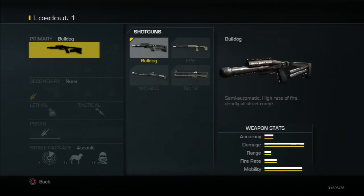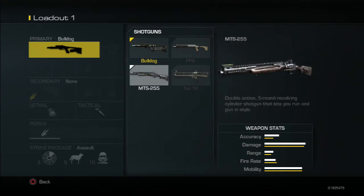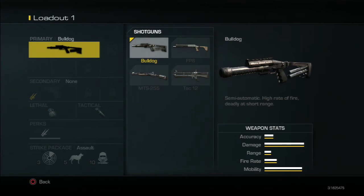Moving on to the shotguns, we've got the Bulldog, which is the semi-auto — one of the two semi-autos. It's probably got the highest rate of fire out of the semi-autos. However, compared to the other semi-auto, it's not nearly as good. It's much more inconsistent when it comes to damage. Usually the range drop-off is quite short and you'll only get one-shot kills from a decent range. Unless you're point-blank, it's hard to really use this thing. But if you are very close range, it'll absolutely annihilate people — though only from point-blank range.